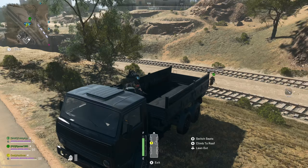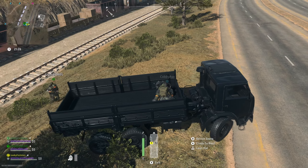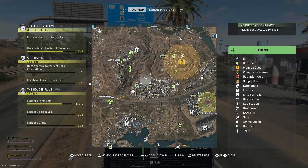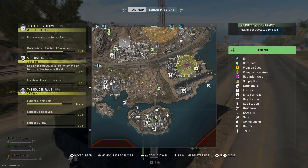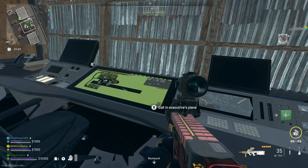The mission asks you to call in the executive's aircraft from the air traffic control tower at the airport, and then locate and destroy the plane. First of all, you need to sort out a way to destroy the plane. Annoyingly, javelins, RPGs, and things like that won't lock onto it — the plane just flies too high.